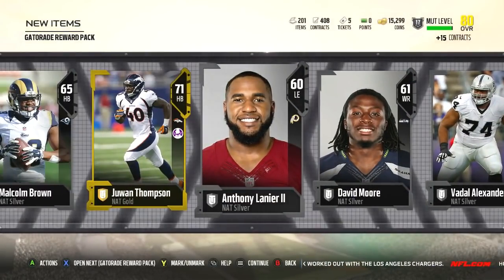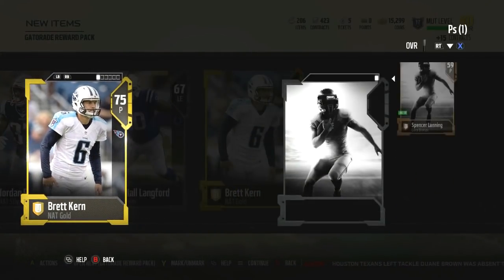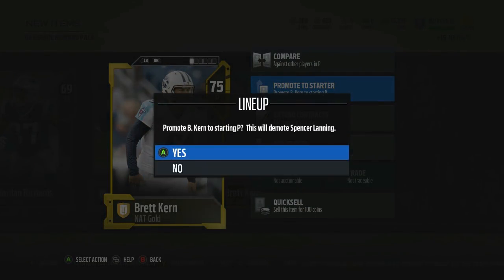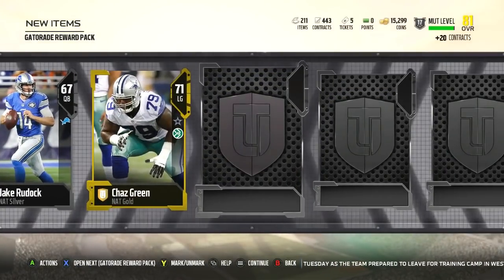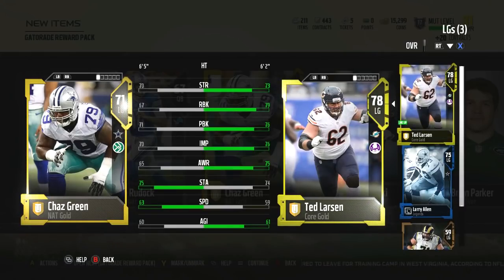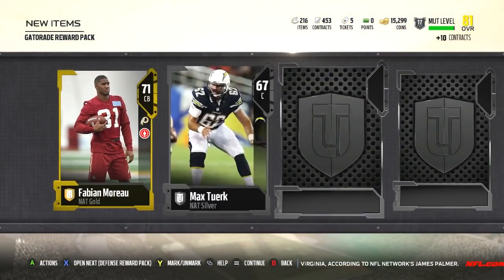What a pull - coming in clutch! Can I get one more elite or is that being too greedy? We got a punter - that's perfect, I didn't waste any coins on a punter and now we have one. I've promoted him to starter. We actually pulled two starters! I'm so stoked over that Anthony Barr pull. I think I got Bradham for like 20-something k, so that's going to give us at least 12 more k after taxes.